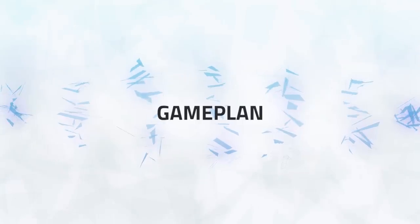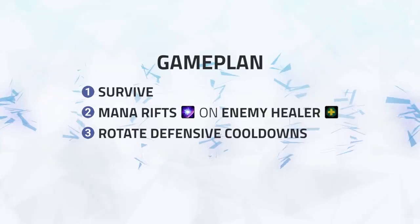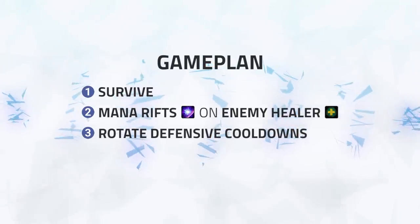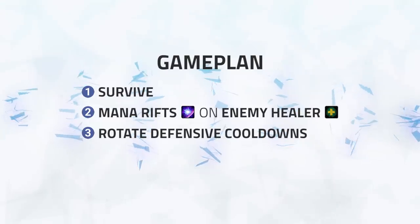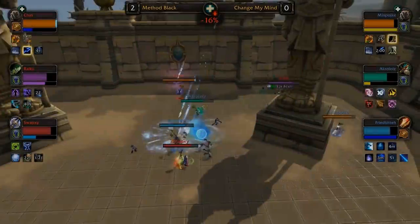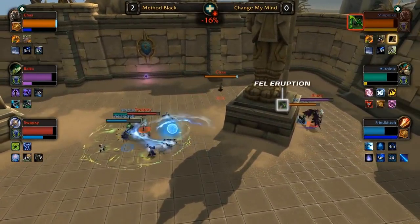Let's get into how you should be playing this comp. The overall game plan of DHDK is actually very simple — you're going to be surviving whilst landing Mana Rifts onto the opposing team's healer, rotating your defensive cooldowns as required. Landing Mana Rifts is such a vital part of this comp.